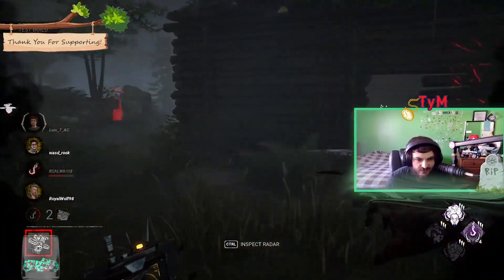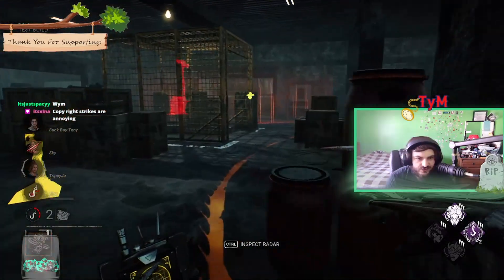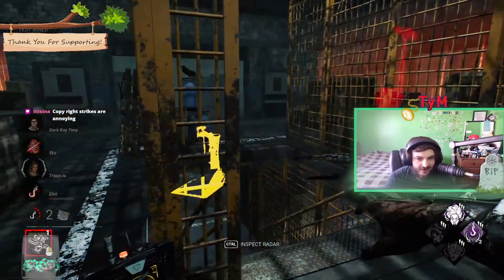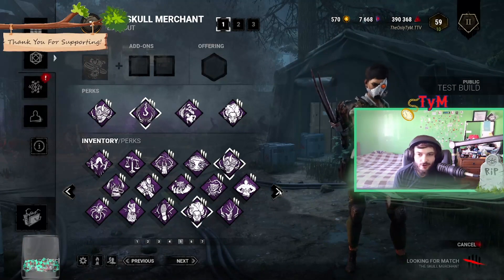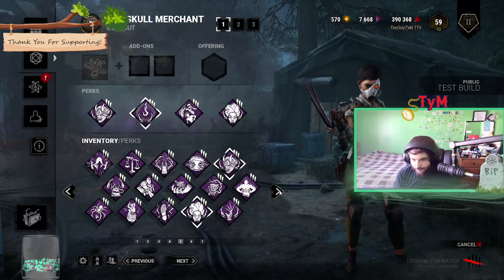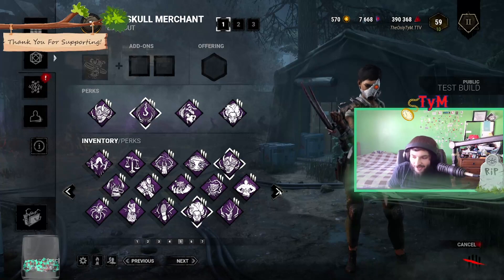She definitely seems like a gen defense character — not a super great one at that. She is just a defense character. It's like the Night; legitimately her drones are like night guards that don't go away unless you disable them, and there are parts where you just can't disable them. If you get detected you can't disable it, and if you fail the skill checks you can't disable it. They've effectively made another Night.